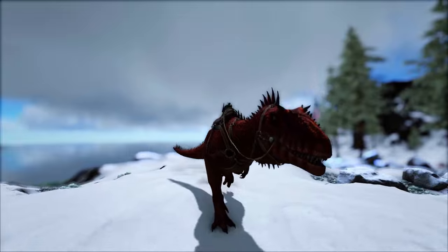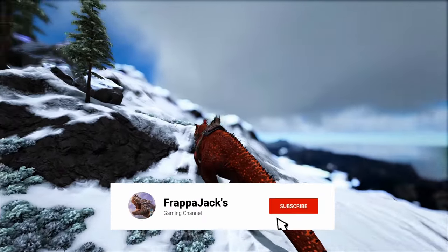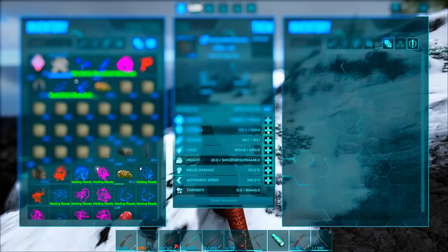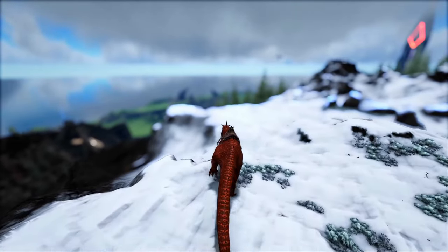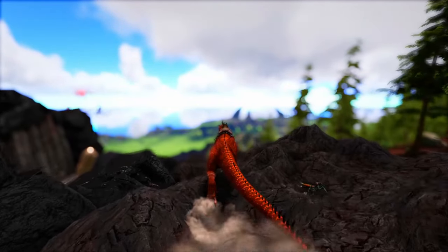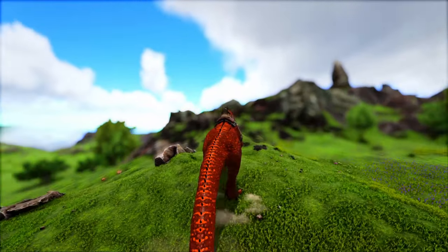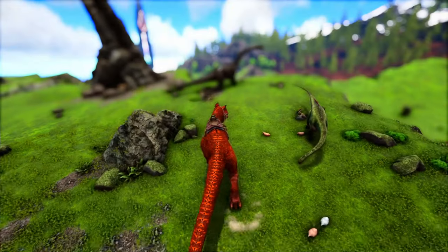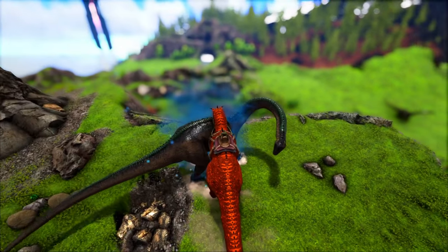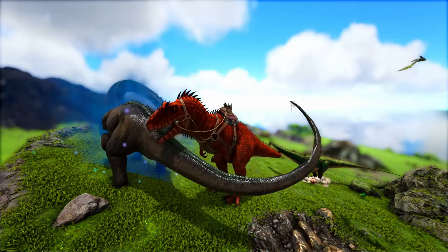Yes, you could still use Gigas and Gigas will still be effective, but they are a lot less reliable. The Giga has a rage ability — and the blood rage belongs to the Carcharadontosaurus — meaning if it takes a certain amount of damage in a certain period of time, it will throw you off its saddle and go into full rage mode. In a boss scenario the Titans deal heavy damage rapidly, so Gigas can get out of control. The Carcharadontosaurus is simply more reliable.